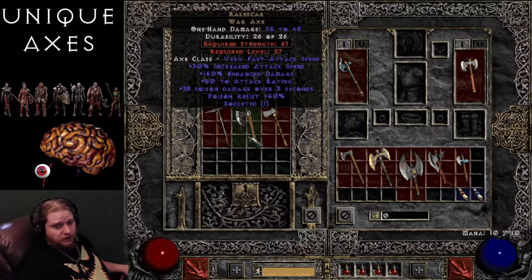Something you'd want to use maybe on a Zealadin or something. You don't always get perfect gear — this might not be your first choice, but if you find this axe, it might be better than anything else you've got. It might be faster than anything else you've got, so you might use it for a little while until you find something better.